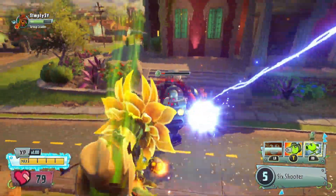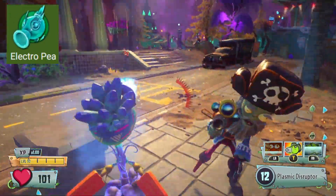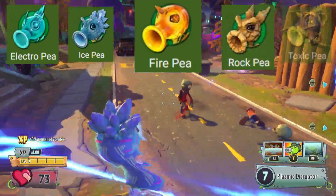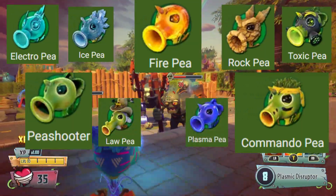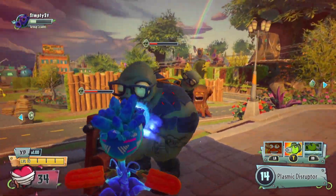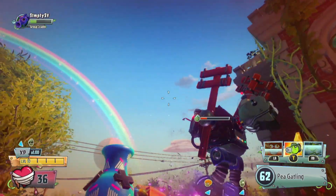Now let's move on to ranking them based on how fun they are. At number 10, least fun: Electro P — I just don't have fun with manual detonation at all. Then Ice P, then Fire P, next is Rock P, then Toxic P, then Reg P, next is Commando P, then Law P, second is Plasma P, and first is Agent P — very fun to just hit headshots, sniper gaming. Thank you so much for watching! Let me know who your favorite Peashooter is in the comments, and I'll see you all next time.